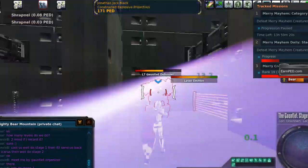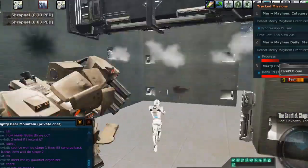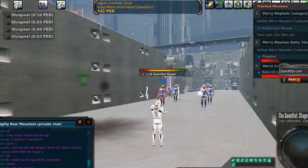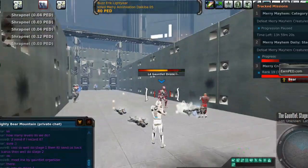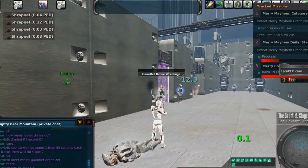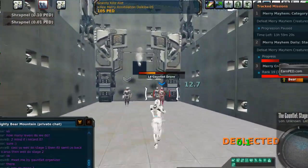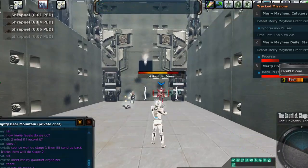You can do the gauntlet every day — it's a daily mission. Even after you get the Vivo S10 and the ammo the first time, you can do it daily and you'll get a daily token up until you hit stage 10. Once you hit stage 10 you'll no longer get daily tokens, but you can still come do it. I tend to do it with people I'm mentoring.